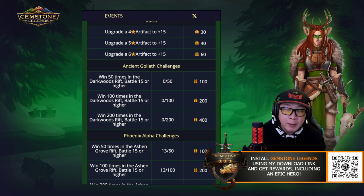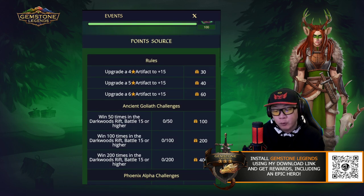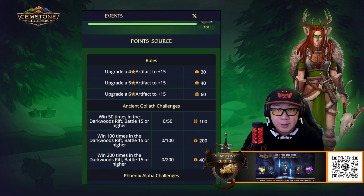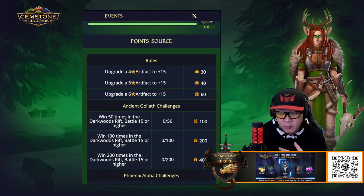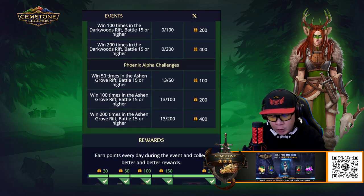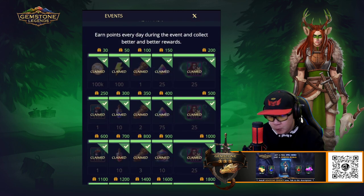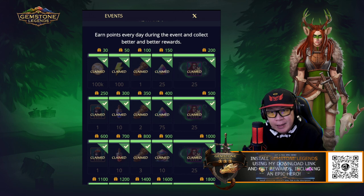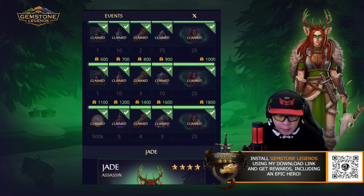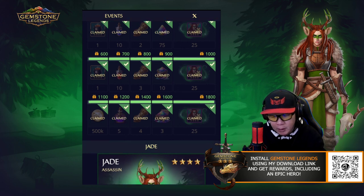And so if you do both, then you'll get 1,400, and then the remaining 400 you can earn from getting your artifacts to level 15. What I did is I just decided to go straight to the artifact upgrade, and you need a total of 36-star artifacts and you'll be able to get the 1,800 points. You do get some pretty good rewards in between, like rainbow shards, gold scrolls, and also some cauldrons along the way.